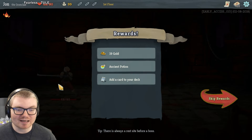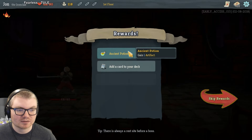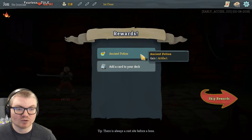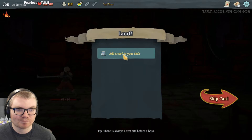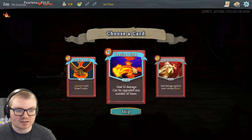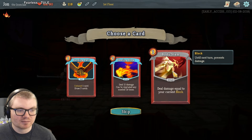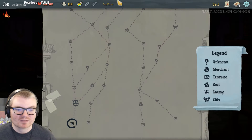We get 6 HP back, so we're only down 12 HP — that isn't too bad. 19 gold. Ancient potion: gain one artifact. Drink or throw potions during combat; potions stay with you between rooms. Add a card to your deck: burning pact — exhaust one card, draw two cards. Searing blow: deal 12 damage, can be upgraded any number of times. Body slam: deal damage equal to your current block. I think I'm gonna go searing blow — that sounds awesome.